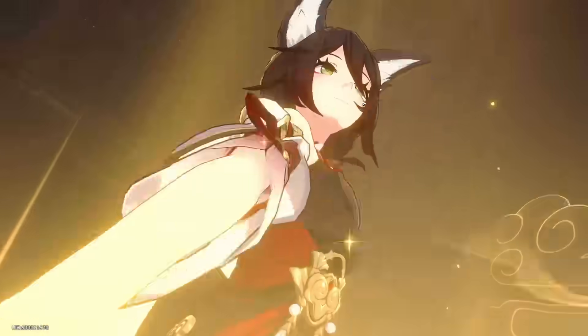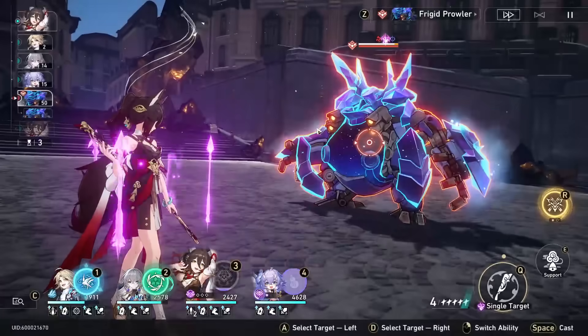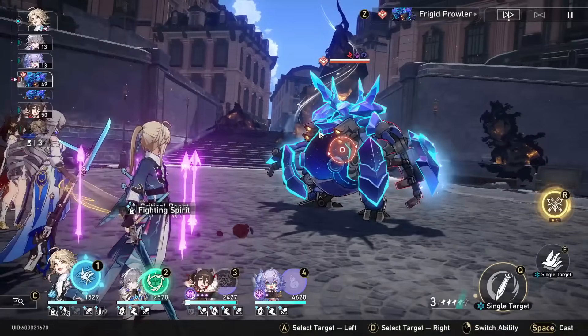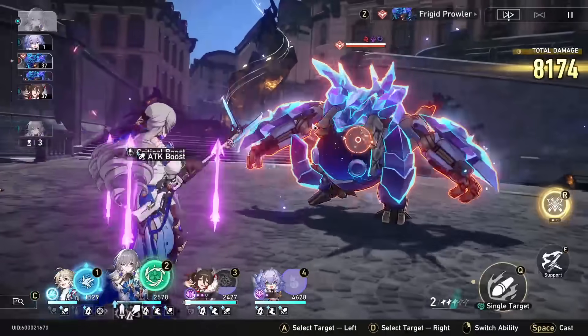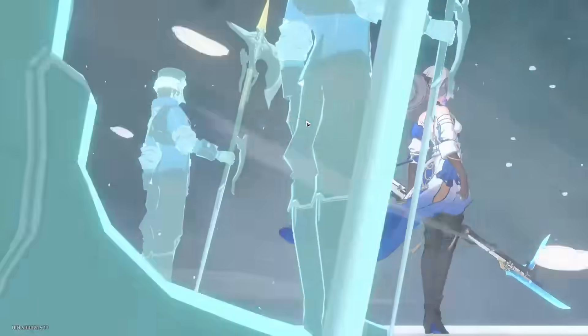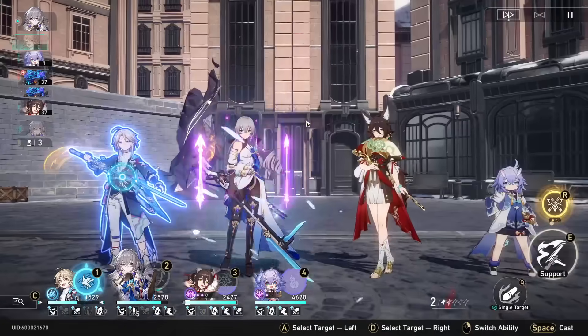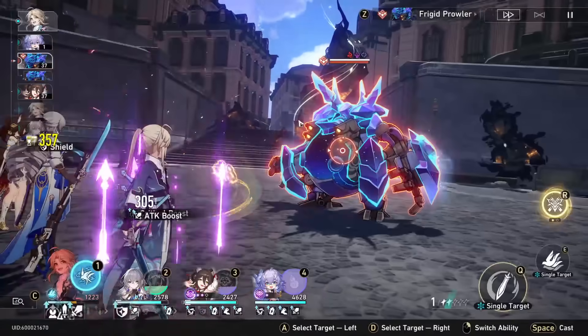Today we're going to talk about one of the most broken characters in Honkai Star Rail: Ting Yun. Arguably the most broken 4-star, or at least one of them, Ting Yun is an amazing harmony support character who can constantly buff your damage and give you energy. In today's video, we're going to cover why Ting Yun is so broken, as well as how to get the most value out of her, covering both how to build her and how to play her.